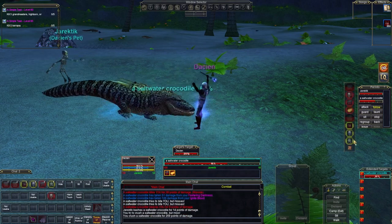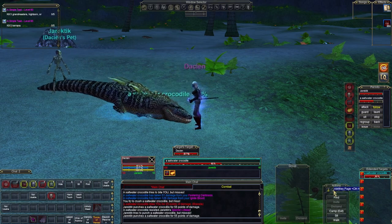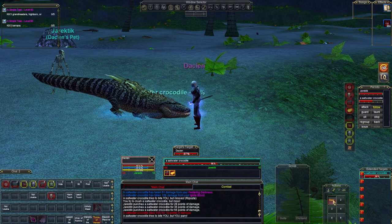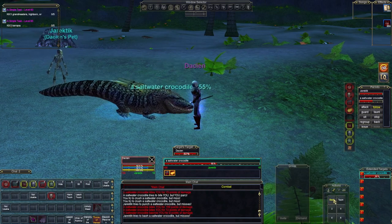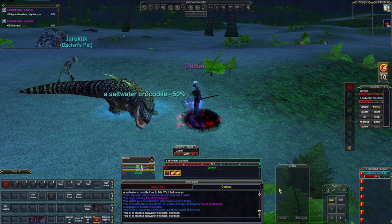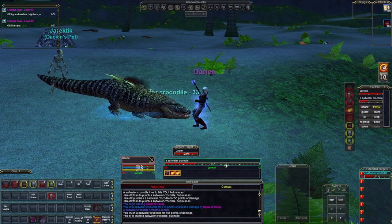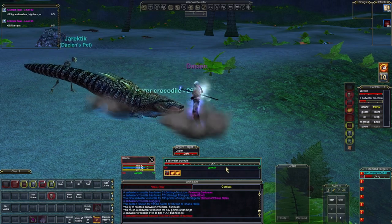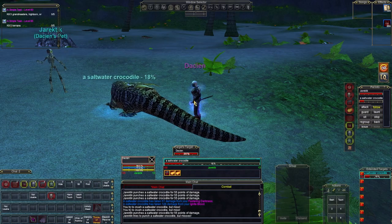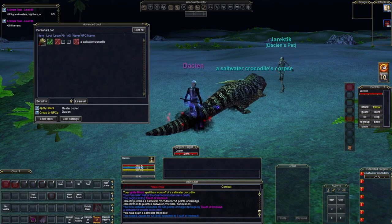Shadow knights rely heavily on self-healing through life taps — damaging spells that return some of that damage to you as healing. They can help your healer maintain mana reserves in groups, or let you heal through AEs in raids. Where they really shine is their aggro generation. Within the first few expansions, shadow knights get a damageless aggro spell that can lock aggro to the shadow knight or safely build aggro to allow the warrior to taunt off of them. The shadow knight can then use their feign death ability to drop their aggro completely. This is the most versatile solo tank class, with the ability to damage while self-healing, along with several different buffs and other utilities.